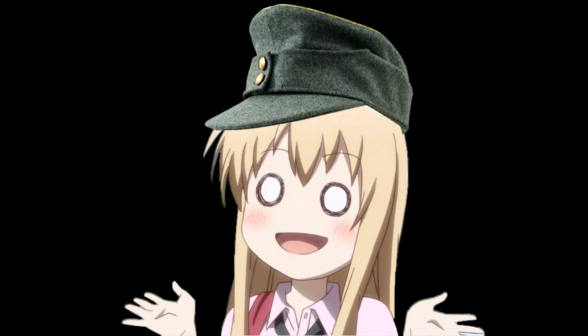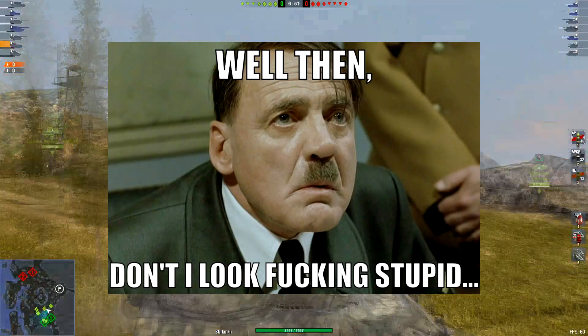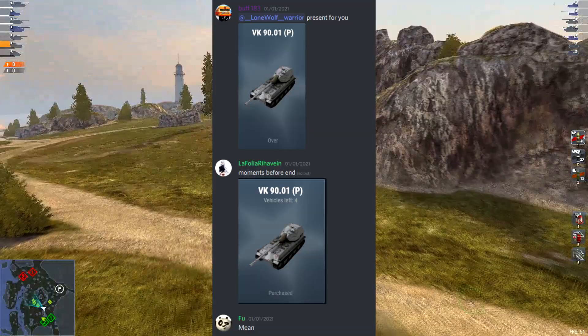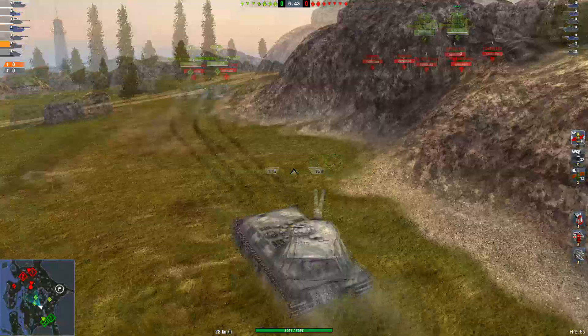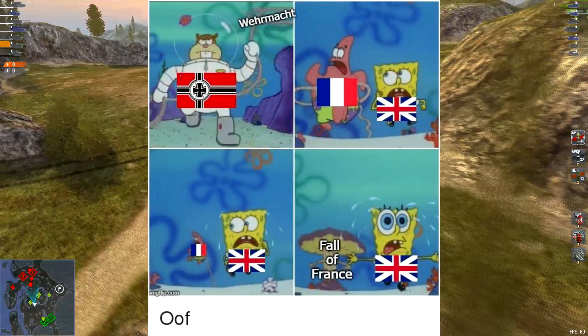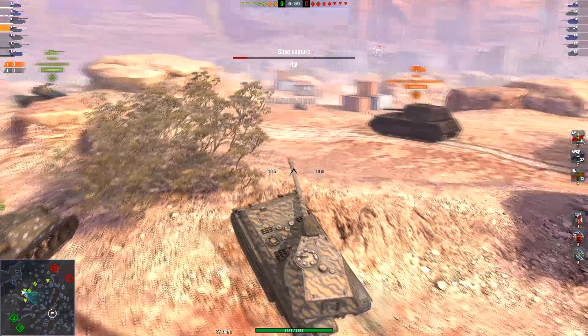Even though not many of you have it, I'll do a unicum guide for it, because probably most people that bought it are scrubs. The VK 90.01P is a collected German tier 10 heavy tank that is as rare as Hitler's brain in battle during World War 2. This tank sold out during the Christmas auctions within 6 hours of it being posted. Out of the 5,000 players who bought it, 1,000 unicum purple players who are actually good bought it, because it's good for tournaments and pub-stopping 10-year-old squeakers in their IS-7 or T-110E5.